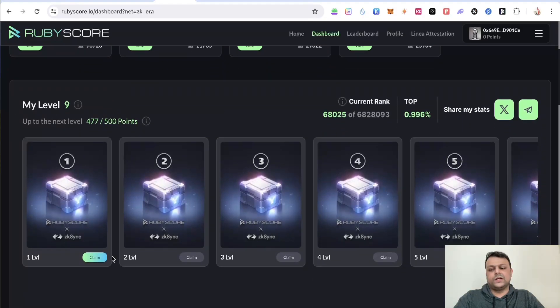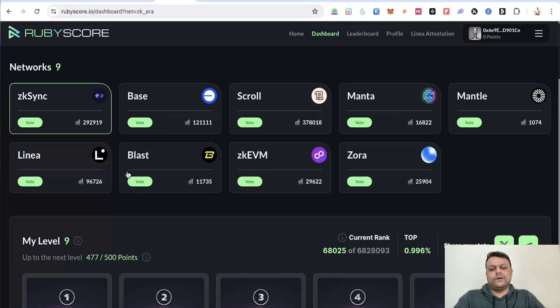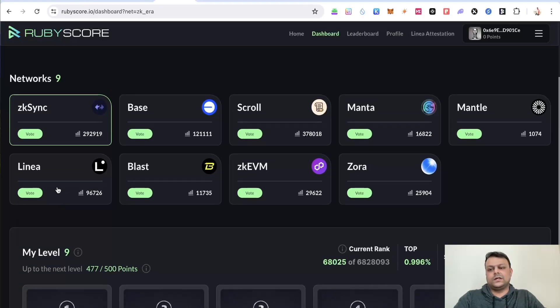I've already done it for the day, but you can vote for each one of them daily and then claim if you want. You can also track your rank on different L2s with regards to airdrop farming activity. My wallet on zkSync is in the top one percent, which you can check later.